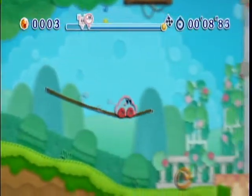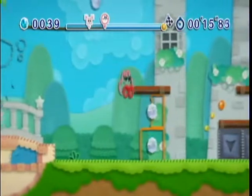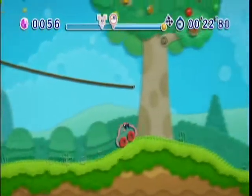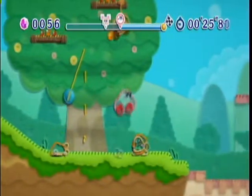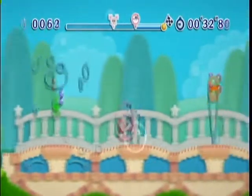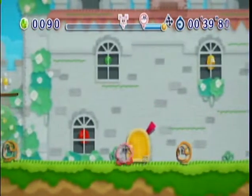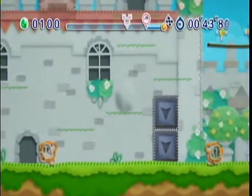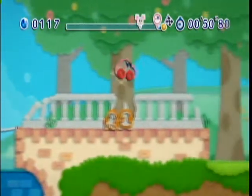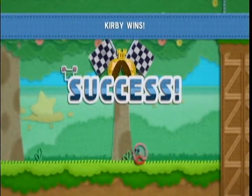So here we are at the second stage - Fountain Gardens. If you transform into the car a lot, you'll usually keep going ahead of her. So yeah, the car form is your friend. And there we go - race stage 2 complete, out of 30.